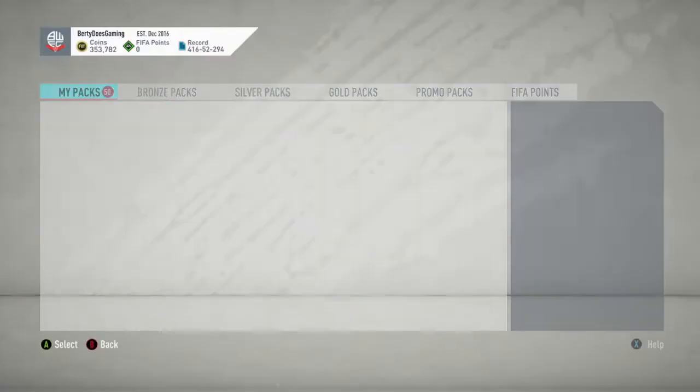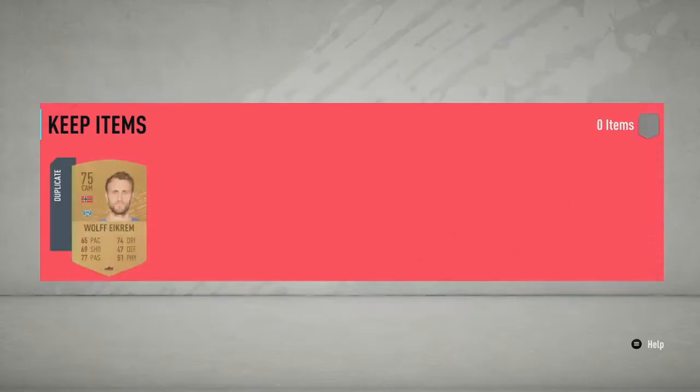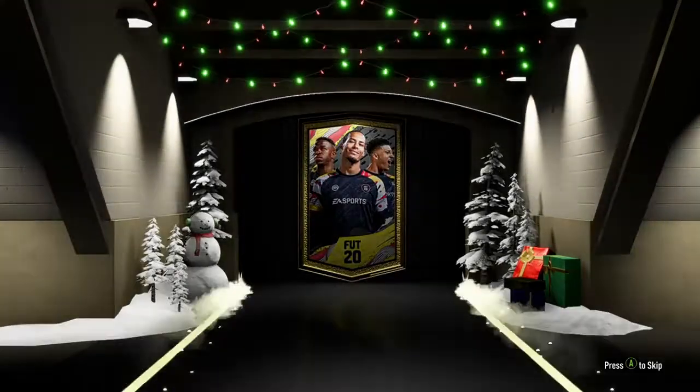50 packs, two rare gold players — let's go. Right, here we go — two rare gold players, let's do this. This has taken me a while but probably not as long as I thought. Not a walk out, just a normal blue card unfortunately. The team of the year nominees are now out of packs, which is a shame, but obviously prime icons are coming in. These are all untradeable so I'm going to stack the club up with these, and I've got a plan for what I'm going to do with them in an upcoming video.